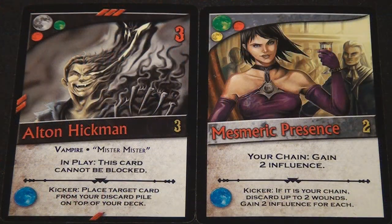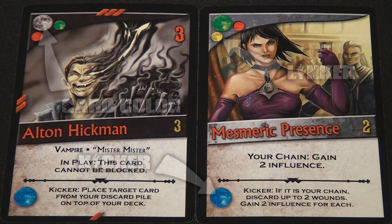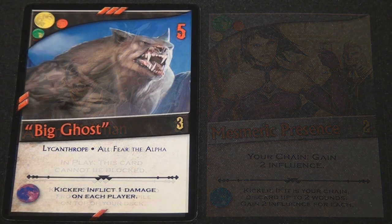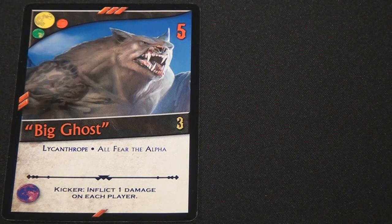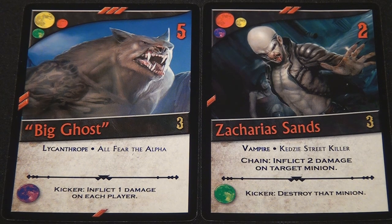The final similarities between both sets of orders are the card link and kicker sections. Each card has a specific color associated to it, represented by a large moon icon in the top left corner of the card — this is called the card's color. Below the large colored moon are one or two smaller moons that designate the color of the cards that can be linked to that specific order. For instance, Big Ghost here is a yellow minion with a green and red linker. Therefore, if a player has another card in their hand with either green or red as their main color, such as Zacharias Sands here, then that card can be played within their chain because they link together via the rules of a chain.